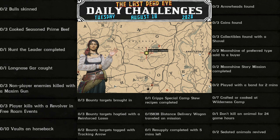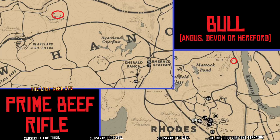The bull is located in Grizzlies East between Moonstone Pond and O'Creagh's Run. When you get your bull, you also get your prime beef — you're going to want to kill it with a rifle or lasso and stab it. You can also find it northeast of Rhodes or northwest of Emerald Station.